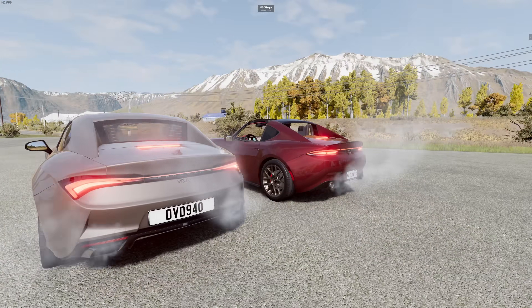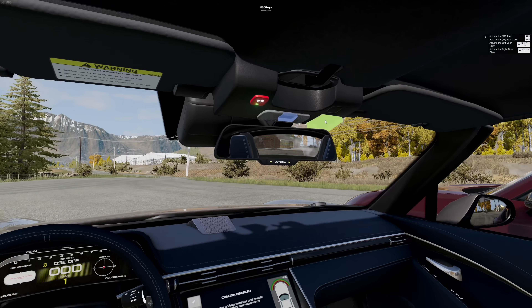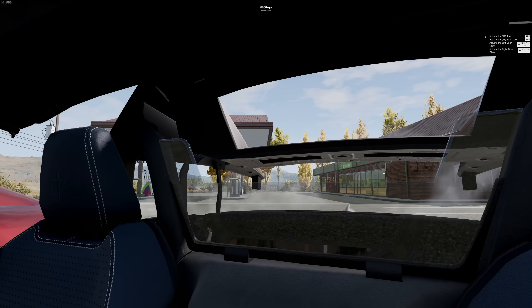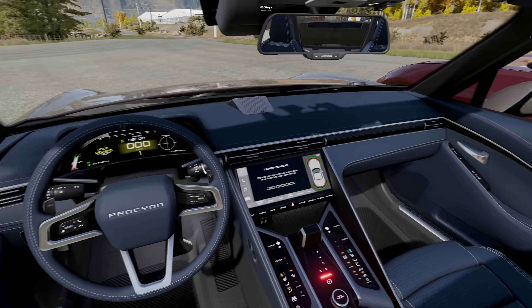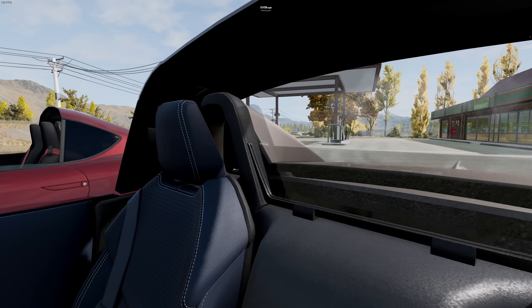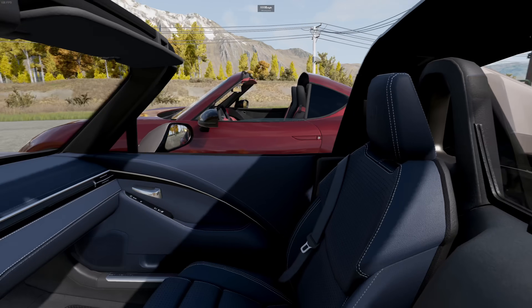Let's do it on the Vela as well. We'll do it from the inside this time so we get the full experience. Look at it go. Oh, I love it so much. Are we blue on the inside? We are blue. Interesting choice — don't know if I would go for it myself, but it's an option I guess.